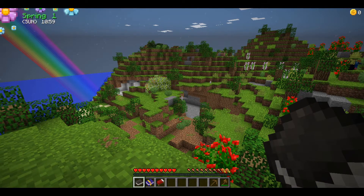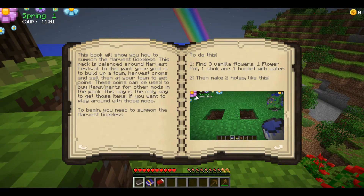With this modpack it even gives you a guide on how to start. To start you need to summon the Harvest Goddess — this book will show you how. This pack is balanced around Harvest Festival. Your goal is to build up a town, harvest crops, and sell them to get coins, which can be used to buy items from other mods in the pack.